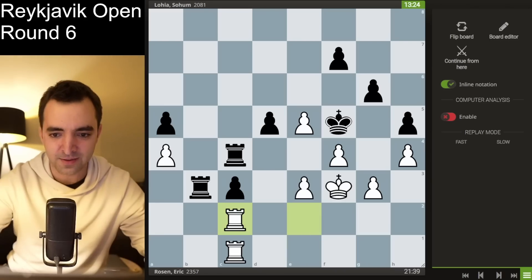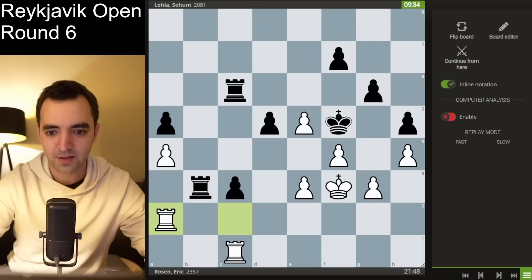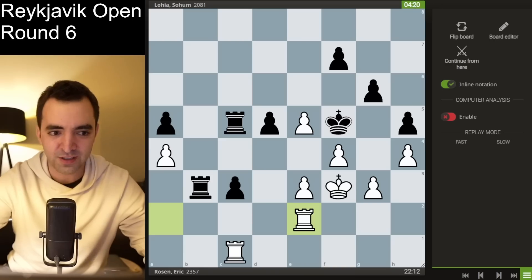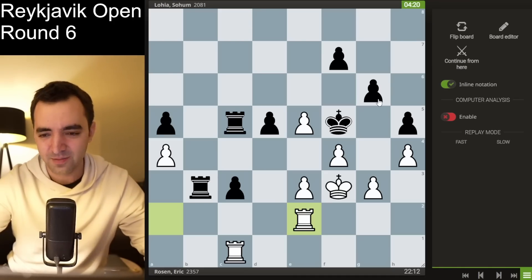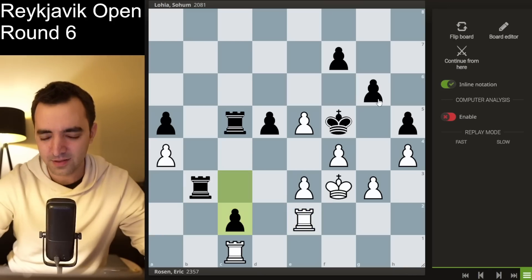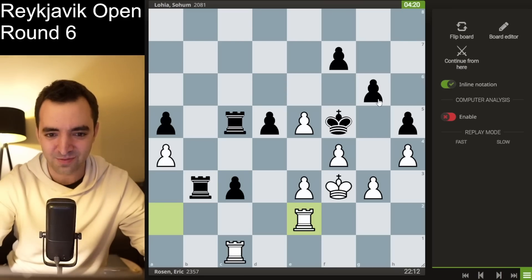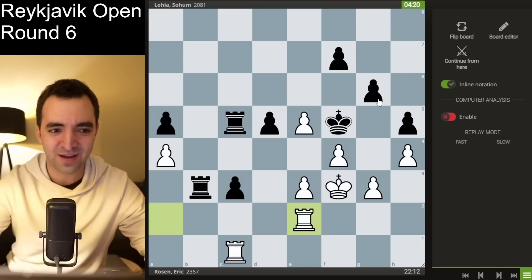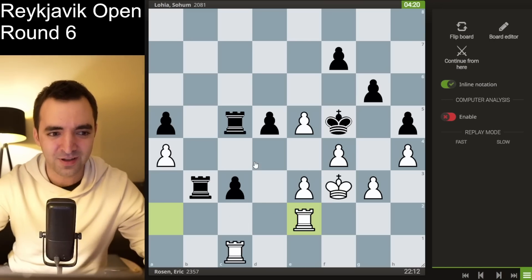What ends up happening is he plays rook c4, I play rook c2, and we've repeated the position twice now. He went back to c6, I go back to a2, he goes to c5, I play rook e2. His time was getting very low — at this point he had four minutes and 20 seconds left — and he was basically taking the rest of his time trying to find some way to push forward. It was very clear from his body language that he wanted to beat me. When he got below three minutes, he played rook c6 and offered a draw, which I was very happy to accept.